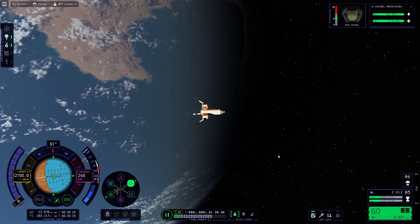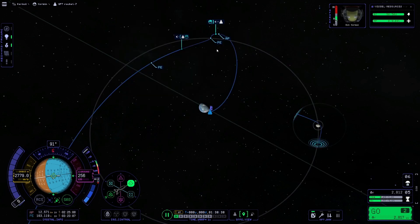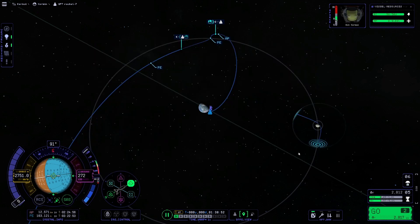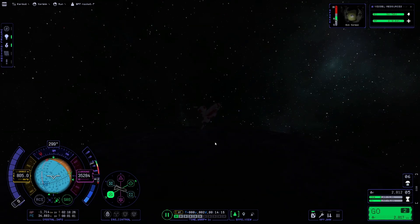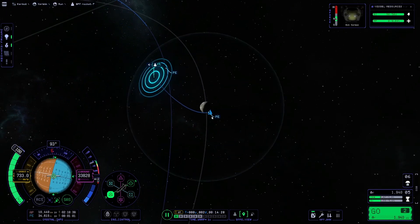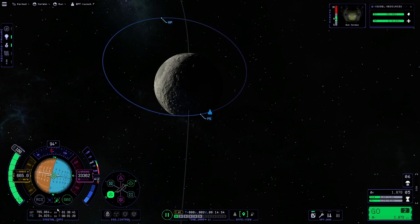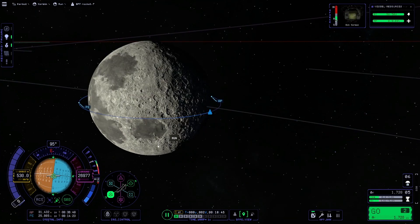Transfer is done. I forgot to tell GPT I need to circularize around the Mun before descent, but it wants us to descend slowly, watch altitude and speed, and deploy the parachute — which we're not doing. First I need to burn retrograde to slow down for Mun orbit capture — costs a few hundred meters delta-v but we have some to spare. Checking the map view, watching our orbit form. We are in orbit of the Mun — now circularizing. Done — circularized.